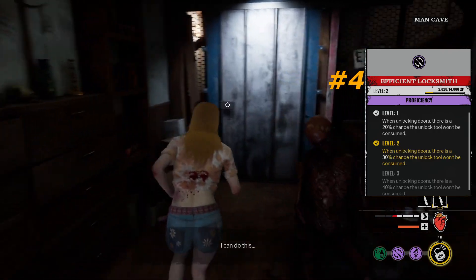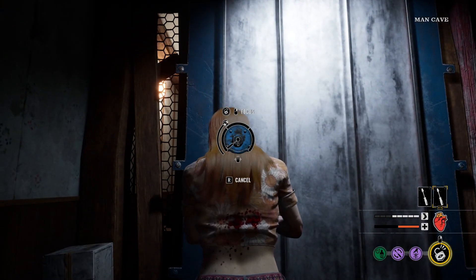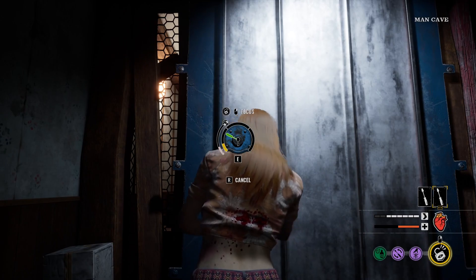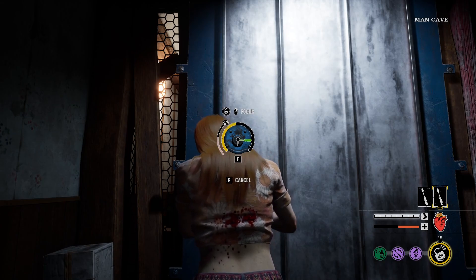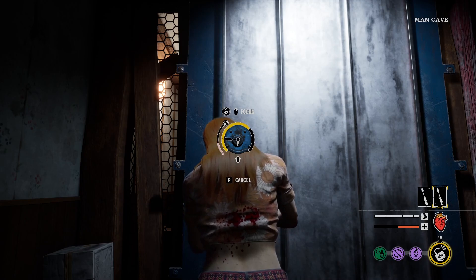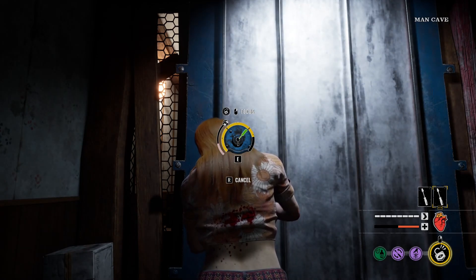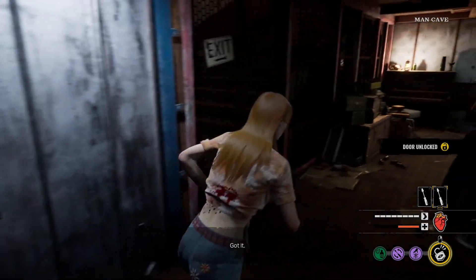For number 4, I have Efficient Locksmith. Though very situational and based on luck, Efficient Locksmith can absolutely tear through unlocked doors. When unlocking doors, there's a 20, 30, or 40% chance the unlock tool will not be consumed. You will have those games where you go through 2 or 3 doors without a single consumed unlockable tool — it is too detrimental to not add it to this list. Speedrunning feels good sometimes, especially when you do not have to stop to get another tool.